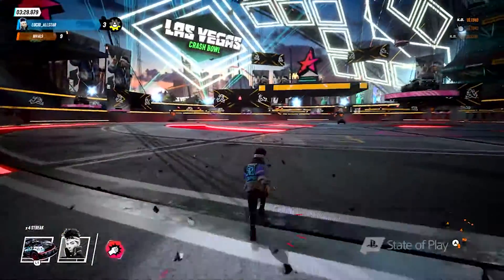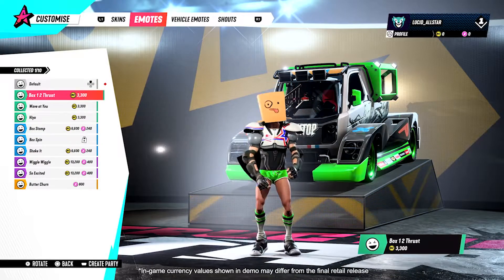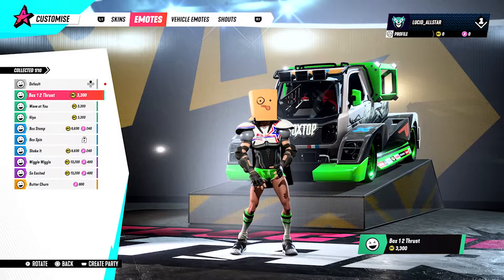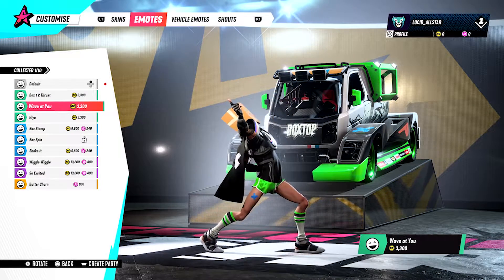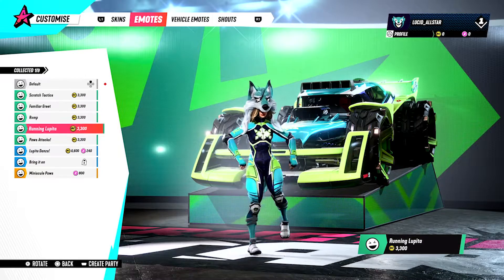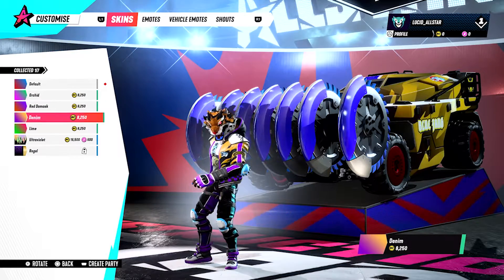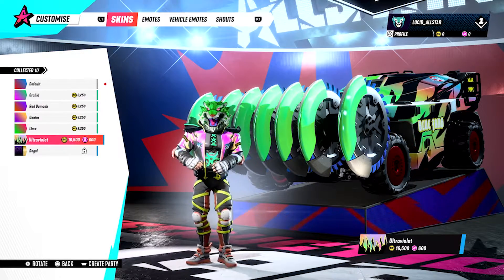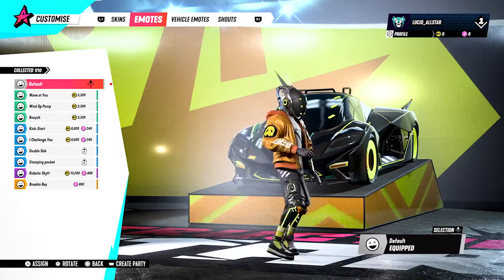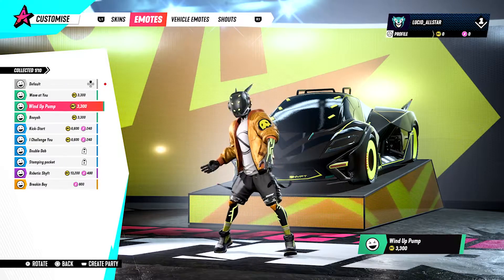Our All-Stars are always ready for a change of clothes. You unlock flamboyant costumes and cosmetics using one of two types of in-game currency: All-Star Coins and Destruction Points. You earn All-Star Coins by playing online and earning XP. Destruction Points can be purchased at the PlayStation Store, and later this year you'll also be able to earn them by competing in daily and weekly online challenges. Whether redeeming All-Star Coins or Destruction Points, the content you unlock is for personal expression only and will not gain you any competitive advantage.